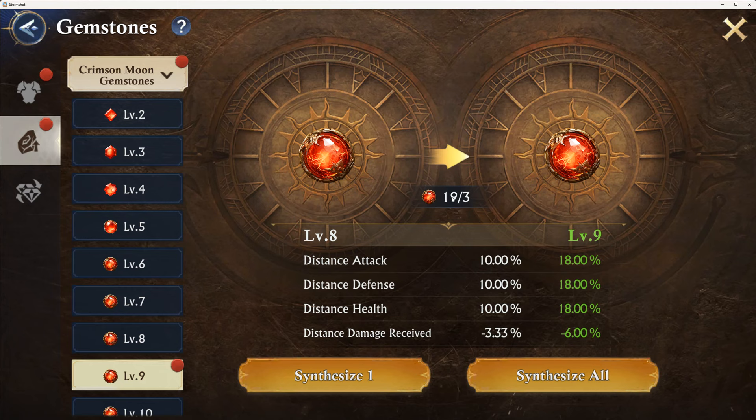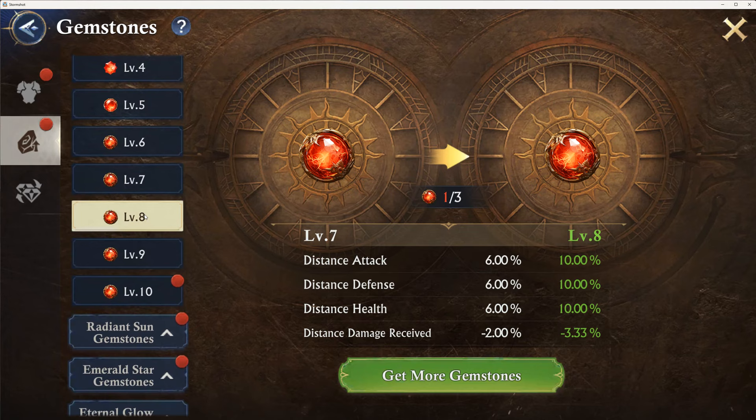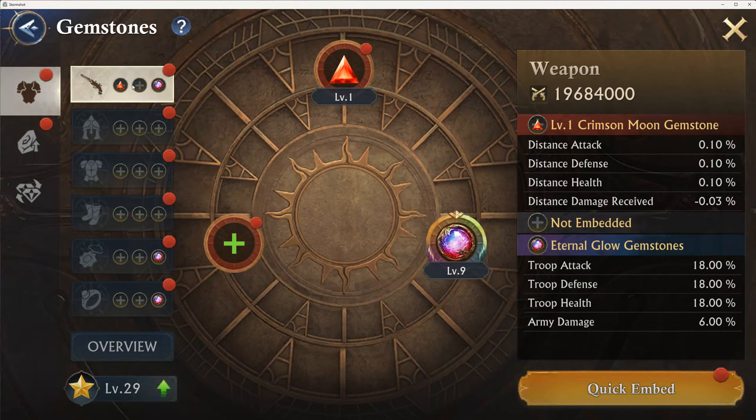I can fill five slots here. If I synthesize, that's going to give me five. I'm going to go ahead and synthesize all here. Confirm. Now let's go back and see what we have. We have two level tens, a level eight, a level seven.